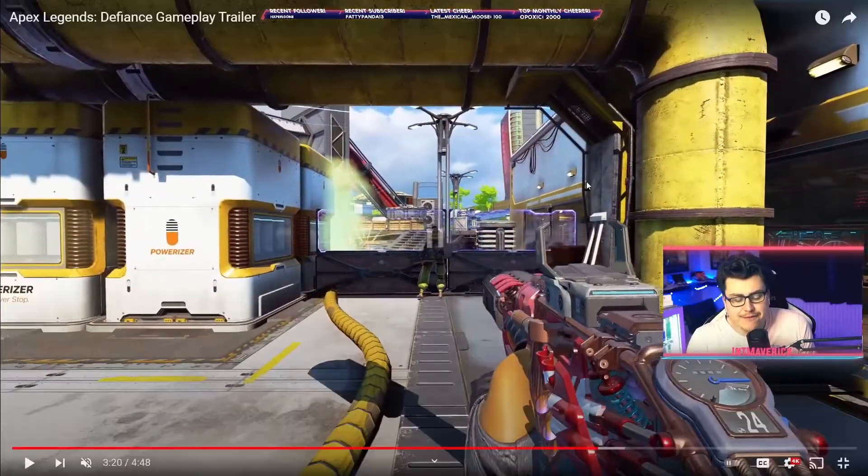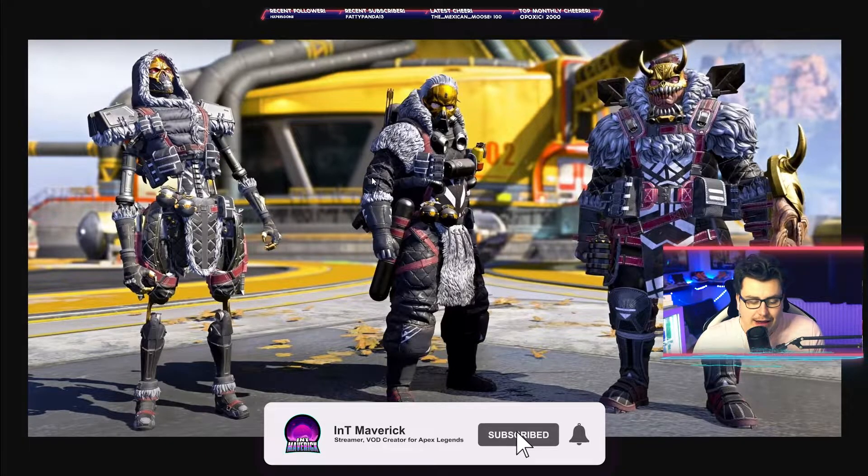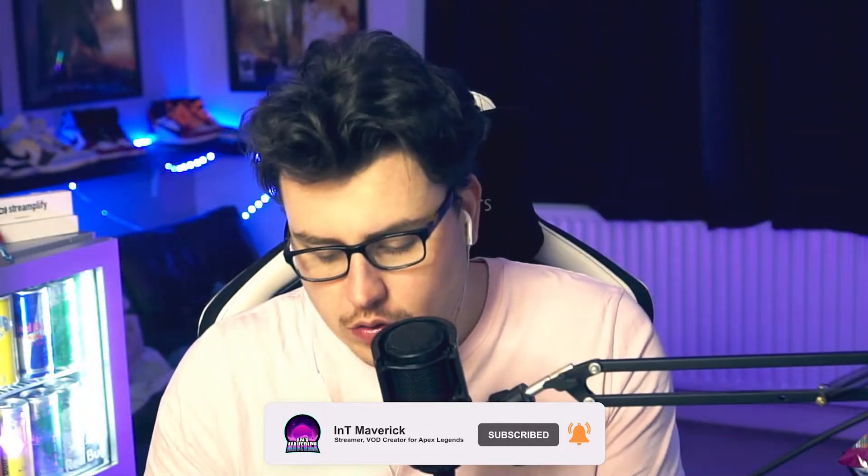Before we talk about battle pass skins, I just want to talk about the anniversary skins. It's the third anniversary of Apex Legends. We've got Revenant, we've got Caustic, and we've got Gibraltar. These skins look awesome — I've already got the Caustic skin although I don't play Caustic. Revenant's one looks really cool. Gibraltar I can give or leave — it looks like a few of his other skins. But the Revenant skin looks really, really awesome. I love the little booties he's got with the little fur. Let's have a quick breeze through the rest of these.